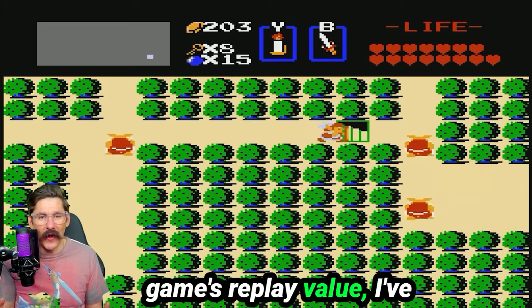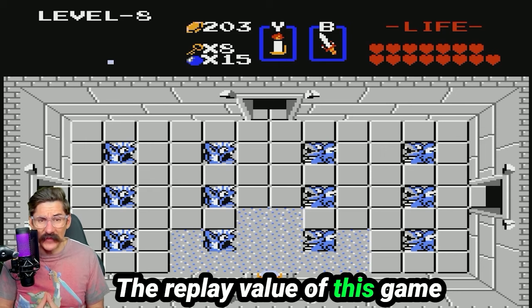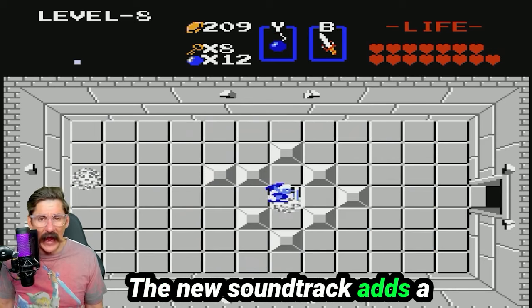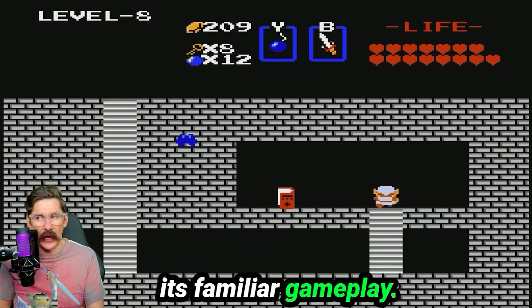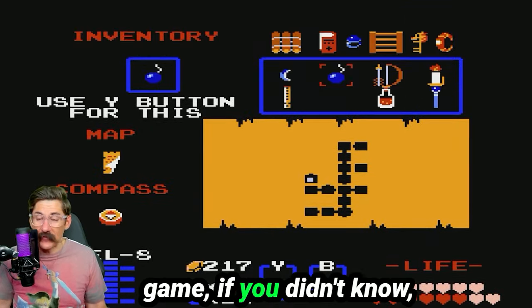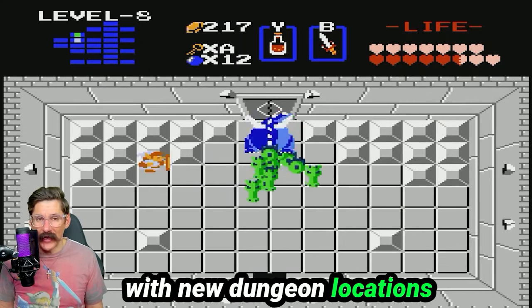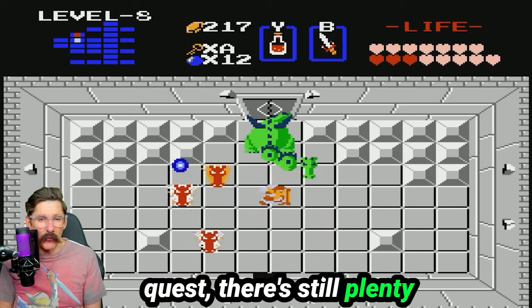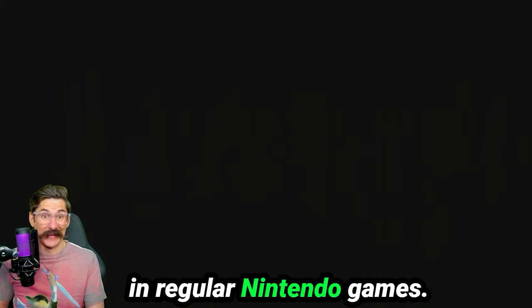When it comes to replay value, I've been playing The Legend of Zelda for over 30 years and it never gets old. The replay value of this game is through the roof, especially with this Super Nintendo port. The new soundtrack adds a fresh layer to the experience, making it feel like a brand new game despite its familiar gameplay. And that's not all — once you complete the game, you unlock a second quest. The second quest reimagines the entire game with new dungeon locations and tougher enemies, ensuring that even after you've beaten the main quest, there's still plenty of adventure left in Hyrule. That was very rare to have something like that included in regular Nintendo games.